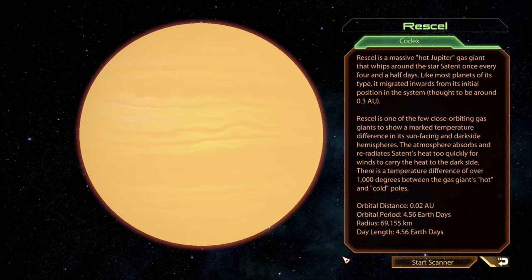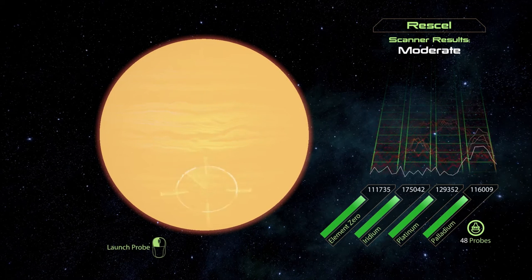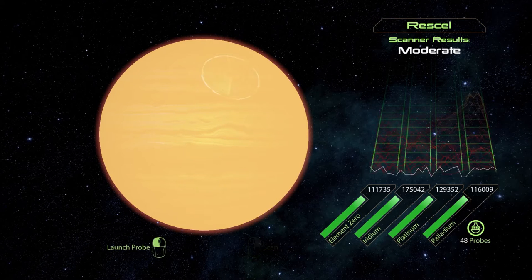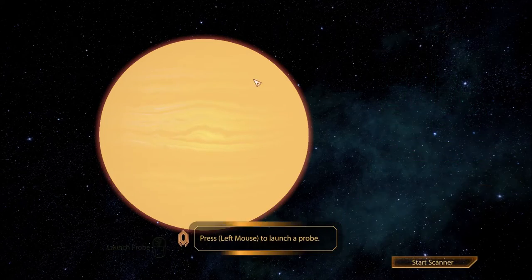Rascal is one of the few close-orbiting gas giants to show a marked temperature difference in its sun-facing and dark side hemispheres. The atmosphere absorbs and re-radiates Satent's heat too quickly for winds to carry the heat to the dark side. There is a temperature difference of over 1,000 degrees between the gas giant's hot and cold poles. Moderate results — I can barely tell that we're moving the planet around here. I don't think we're going to find any elements here at all. Now we're done.